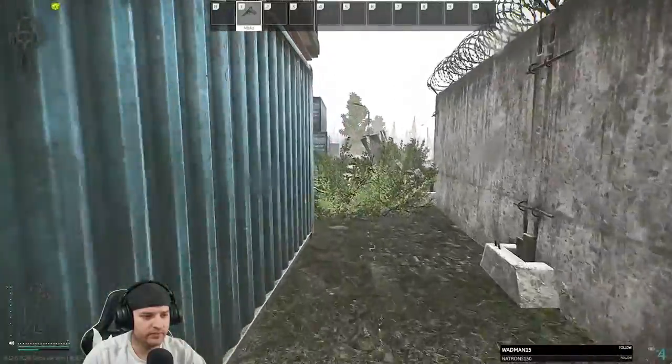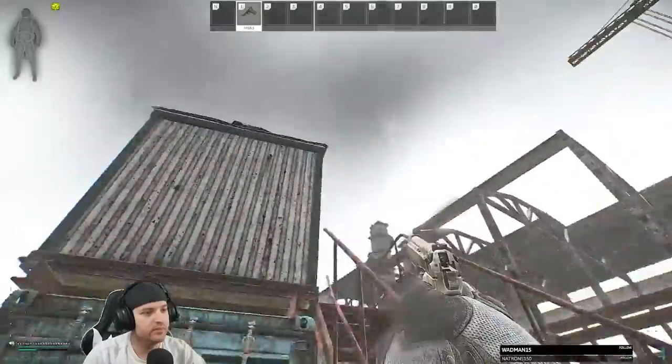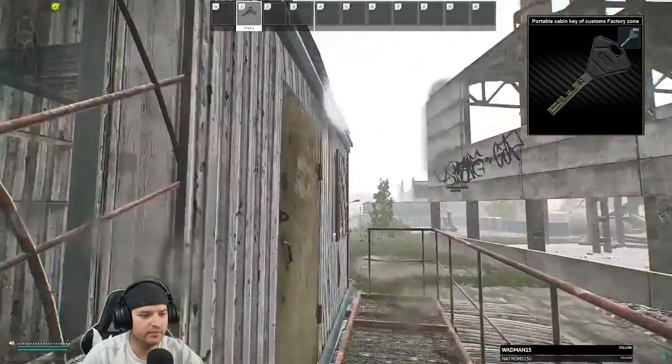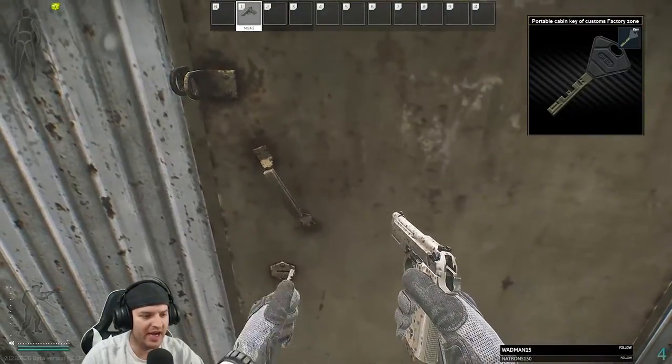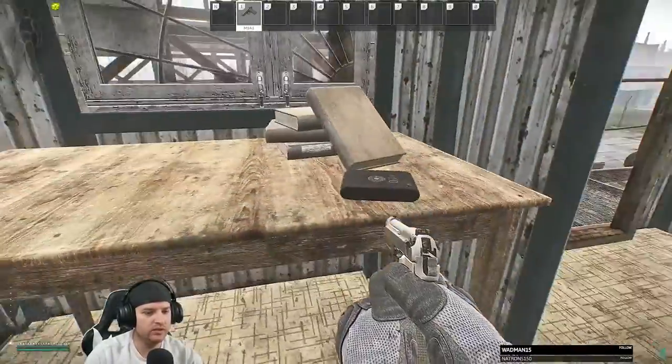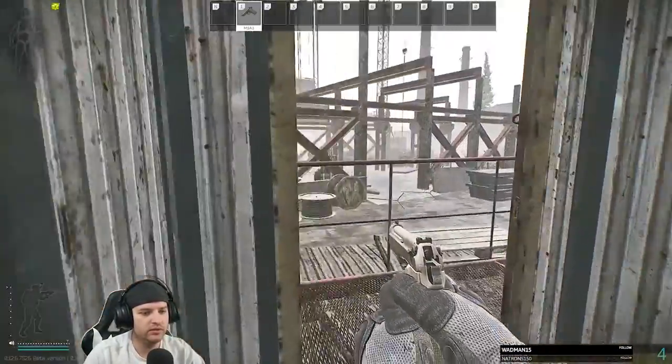You'll see these two containers stacked right on top of each other. You'll need to go up on the top one and use the portable cabin key of Customs. You use this key to open the door, and inside of there you will find the secure case for documents 0031.